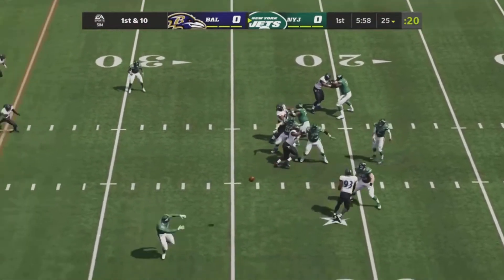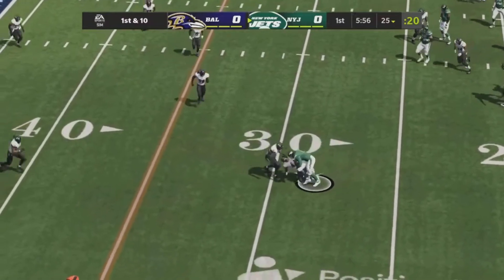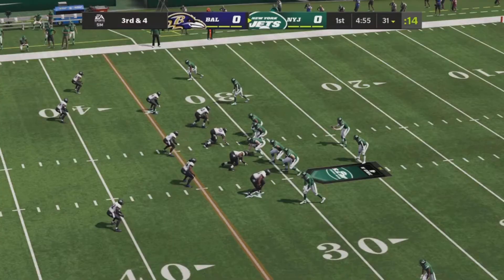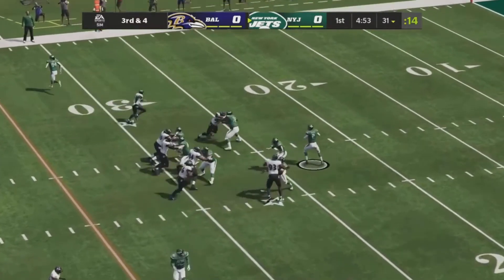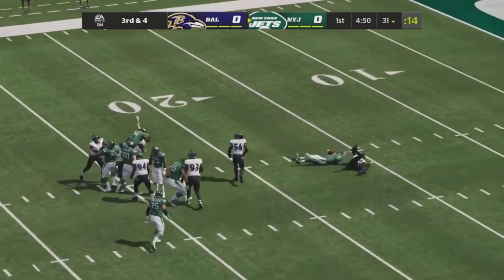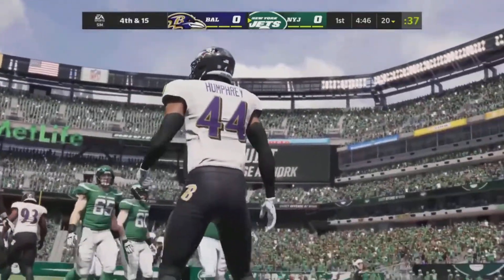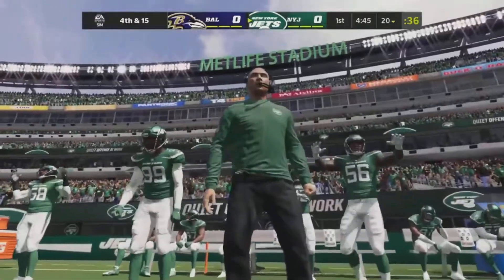Zach Wilson sets his feet and throws his first pass, caught underneath for a gain of about six yards. Wilson back to pass again, drops back from the gun, he's getting blitzed and gets sacked for a huge loss of 11 yards. Marlon Humphrey the corner gets the first sack of the season for this Ravens defense.